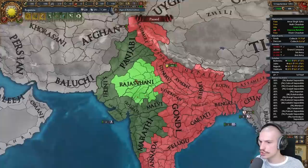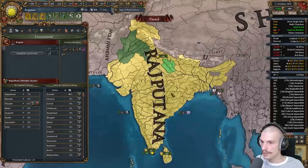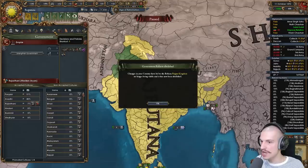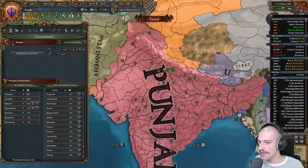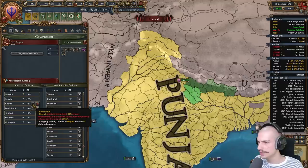Now we need to flip to Punjabi to form Punjab. I'll unstate a bunch of provinces so Punjabi culture has the most dev. Everything unstated except the capital — culture shifting to Punjabi. Now we can form the Kingdom of Punjab — yes please! New traditions and ambitions, and we even get a completely different government type: the Misī Confederacy. There's our second nation. Now as Punjab we need to state up Nepali culture and unstate everything Punjabi to flip to Nepali.